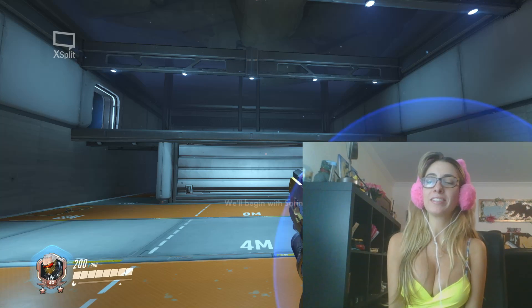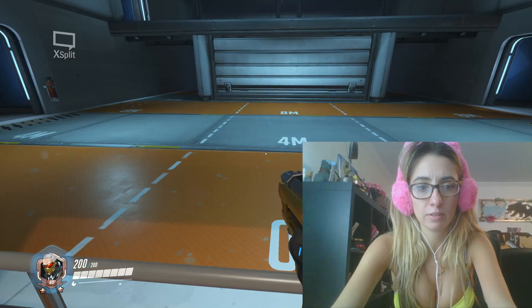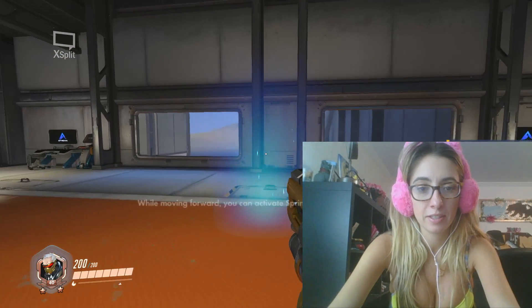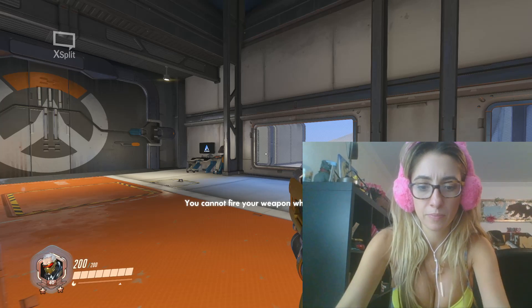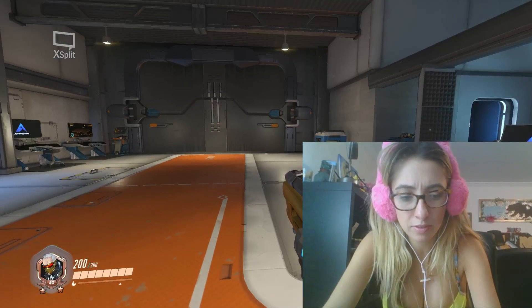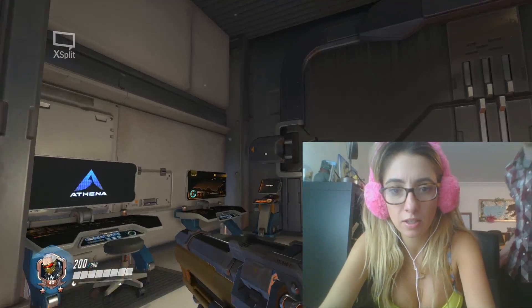We'll begin with Sprint. Please go to the highlighted area in the center of the room. While moving forward, you can activate Sprint to run faster. You cannot fire your weapon while sprinting. How do I do it? Hold down Shift. Oh, so that Shift? And then just — oh nice!